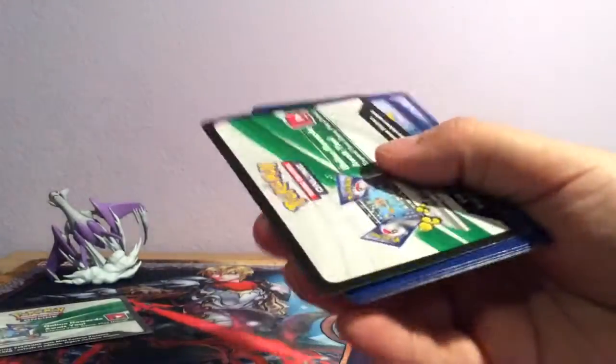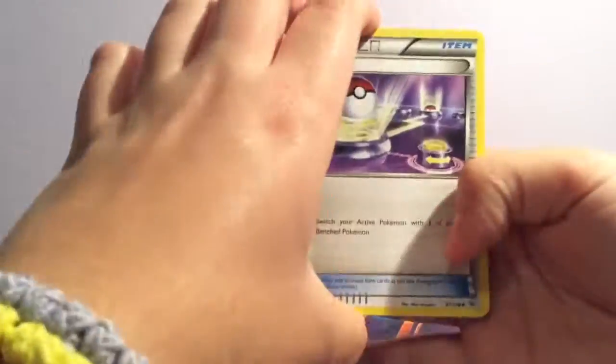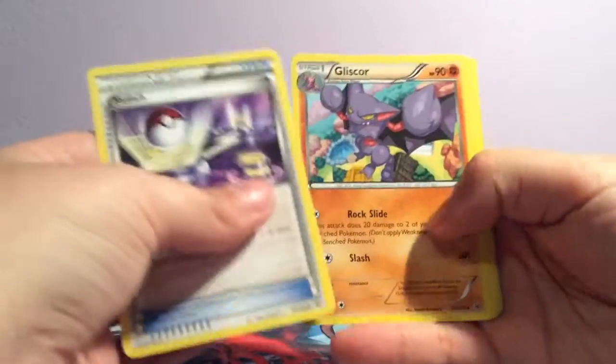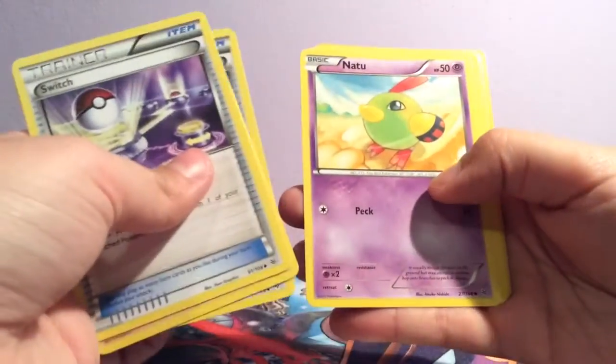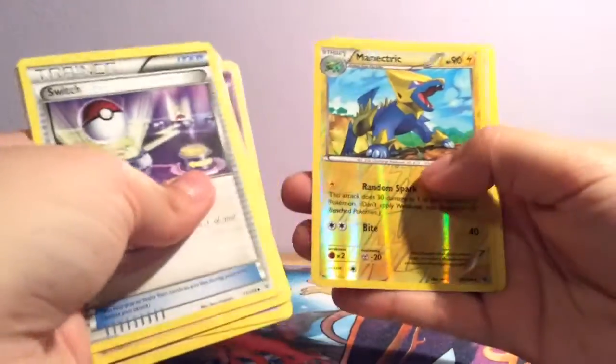Final pack. Switch, Gliscor, Healing Scarf, Natu, Pikachu, Hawlucha, Exeggcute, Taillow, Manectric, and a Swellow.